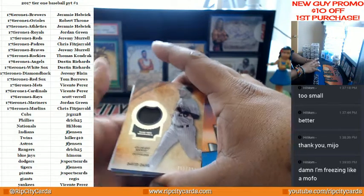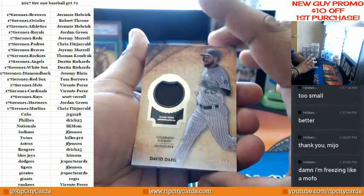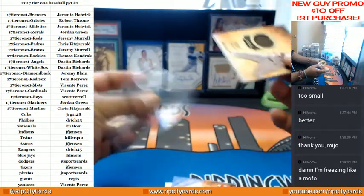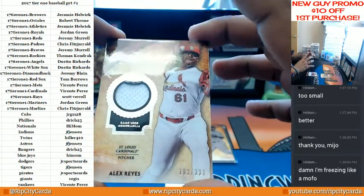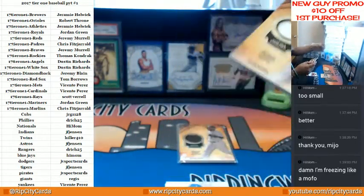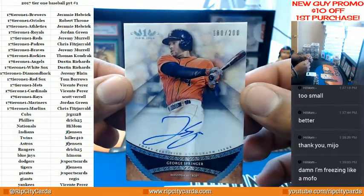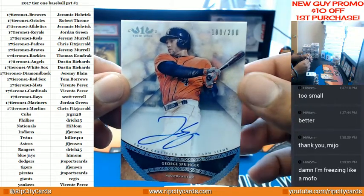Starting us off — game-used memorabilia, David Doll to fight, number 5 out of 331. Maybe get some lighting in here. Up next, Alex Reyes 102 out of 331 for the Cardinals. Oh, this is a good one — this man is a beast up there with the home run kings this year, number 180 out of 331 for the Cardinals, with the on-card auto there.